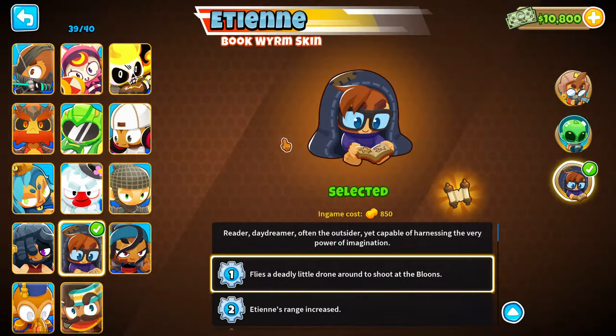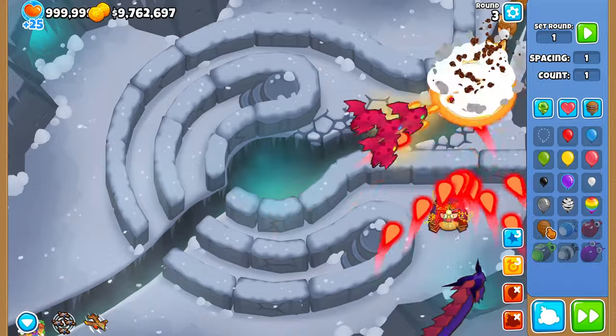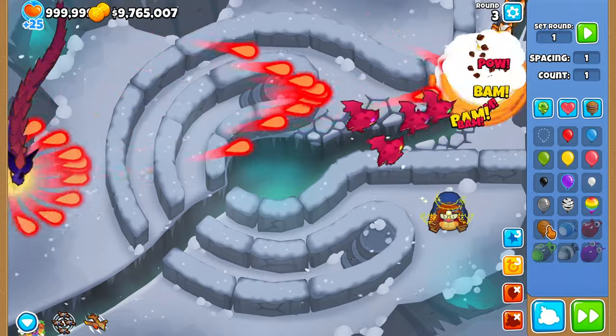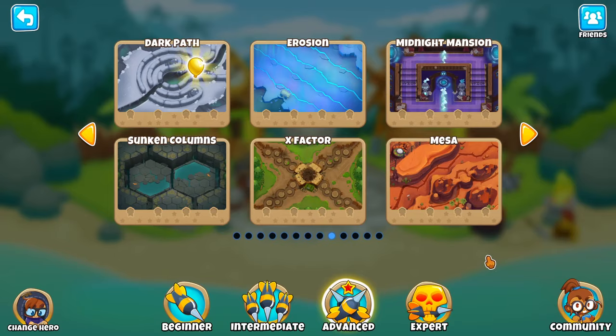Along with the BTD6 map editor, we also get a brand new skin for Etienne — the Bookworm skin. It's absolutely fantastic; I love how there's a dragon flying around in the sky. Ninja Kiwi did an amazing job with this skin. We also have a brand new advanced map called the Dark Path, which looks pretty interesting.